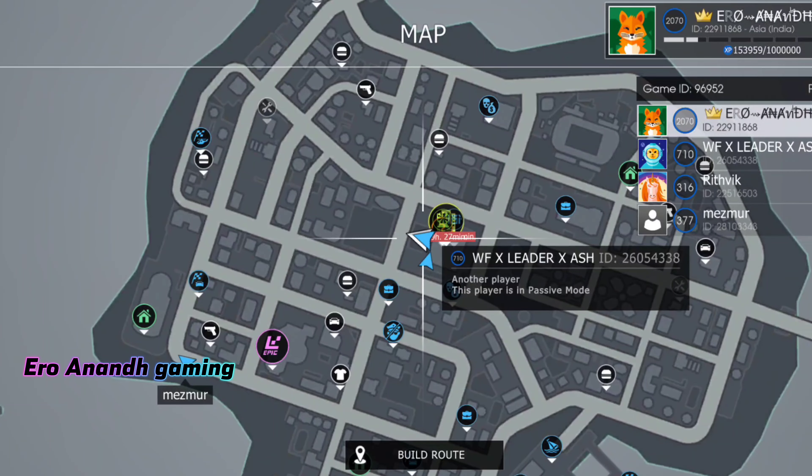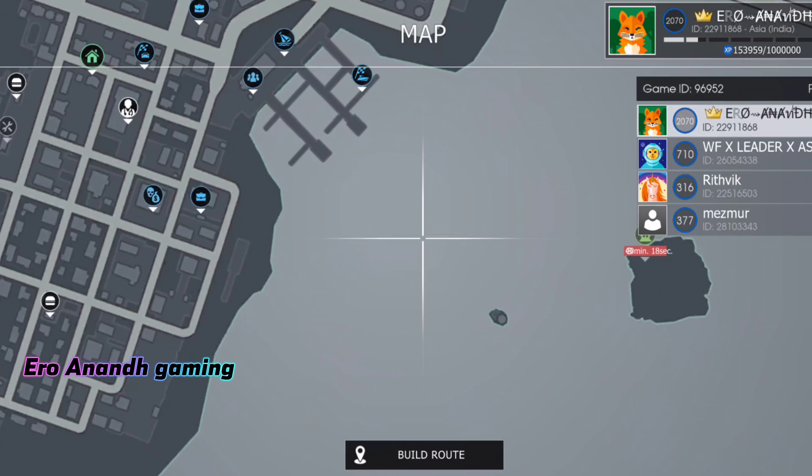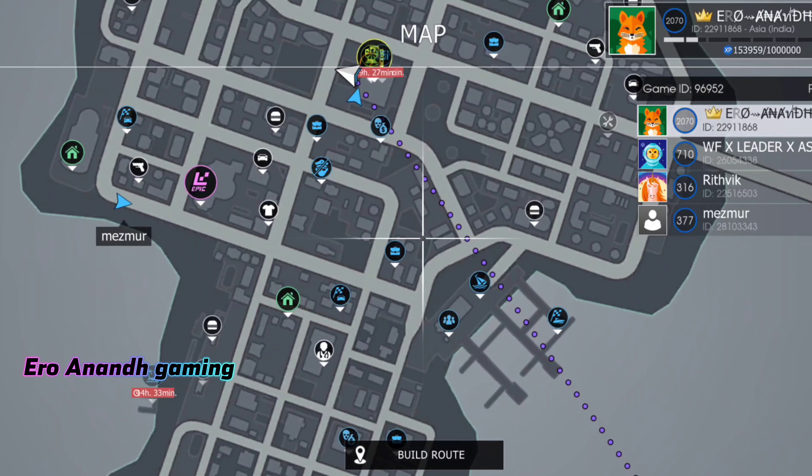Let's go to the car. Let's go to the lighthouse and try that in the lighthouse. There is a lighthouse — the lighthouse is on there, and there is a gun.